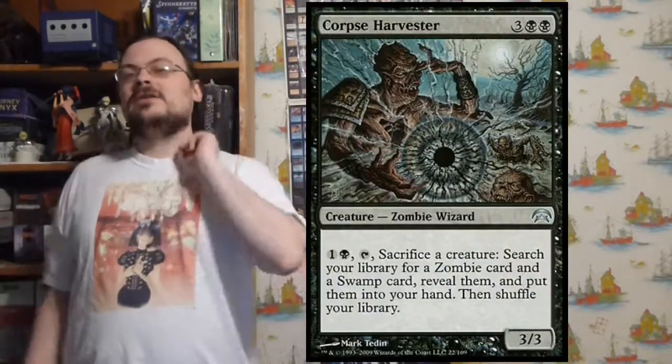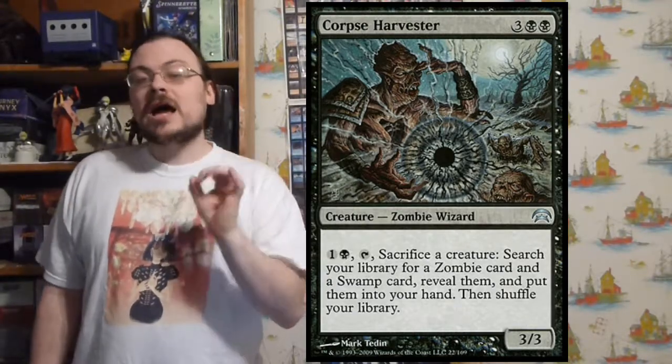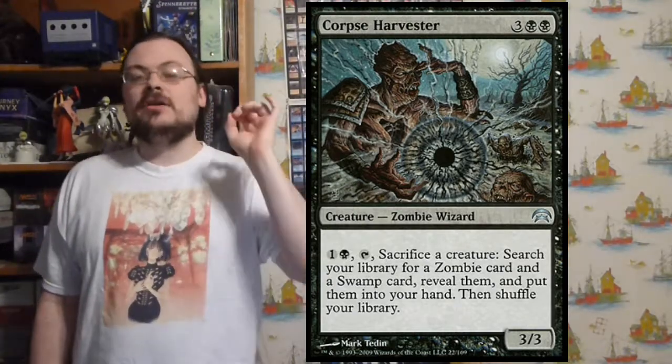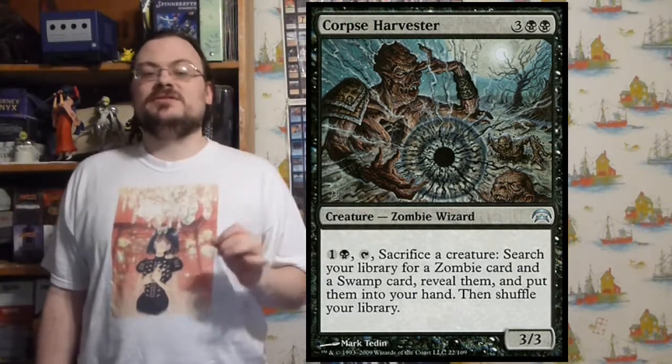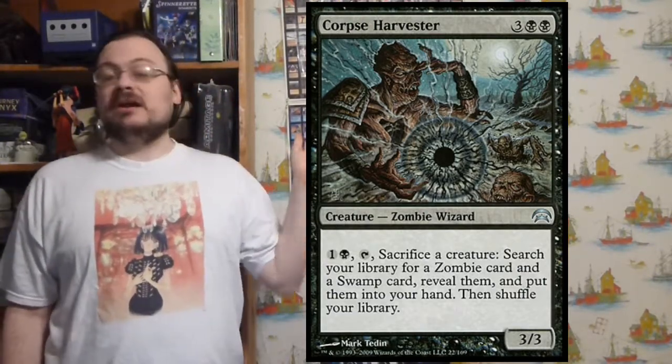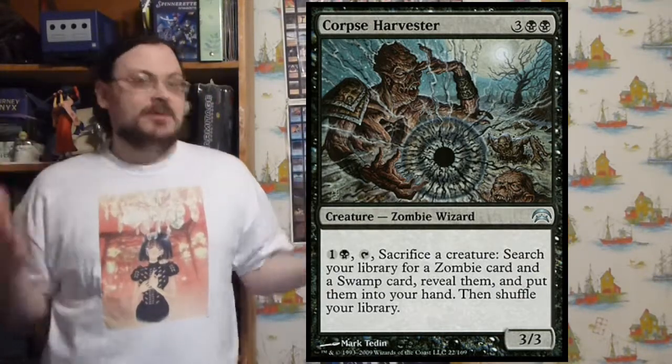Corpse Harvester — for a colorless and a black, tap it and sacrifice a creature: search your library for a zombie card and a Swamp, reveal them both, put them in your hand, and shuffle your library. So I get rid of something in play — including a token — and get a zombie and a Swamp from my deck.